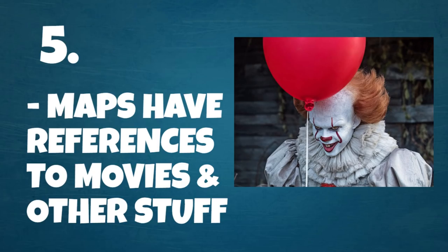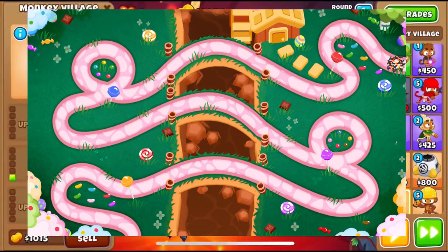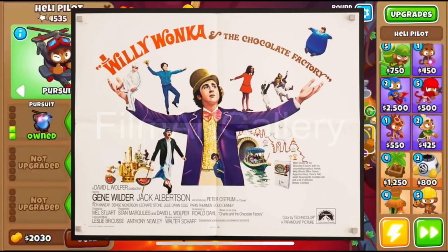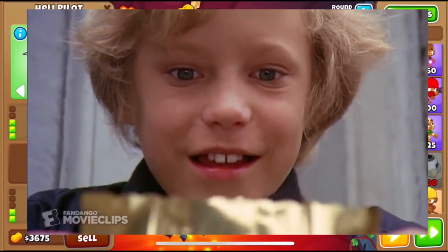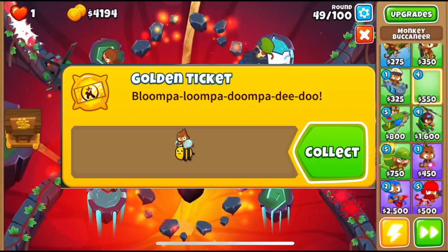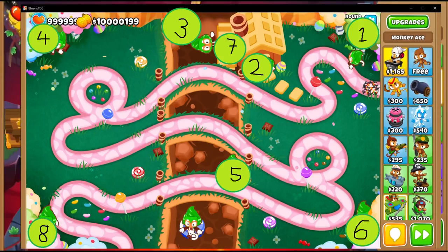A lot of maps contain hints and references to various things — for example, movie references. The map Candy Falls is a reference to Willy Wonka and the Chocolate Factory, where you visit the factory by finding a golden ticket. In BTD6 there is a hidden achievement called 'Golden Ticket,' which can be unlocked by clicking on different places on the map and playing a song — the Oompa Loompa song from the same movie.